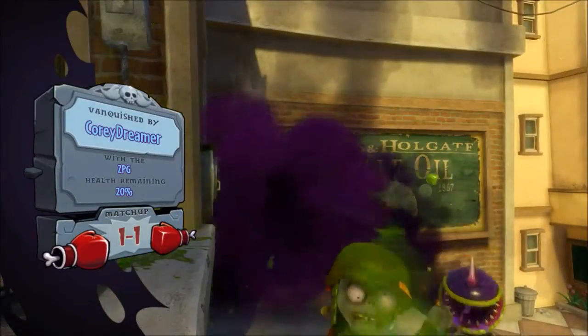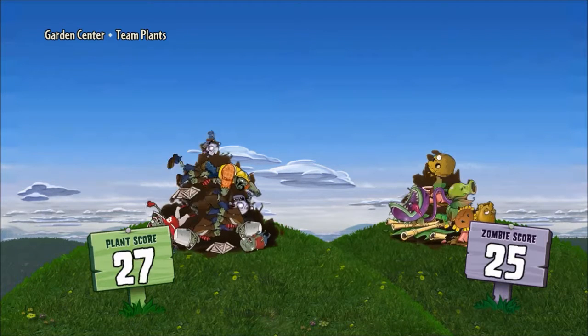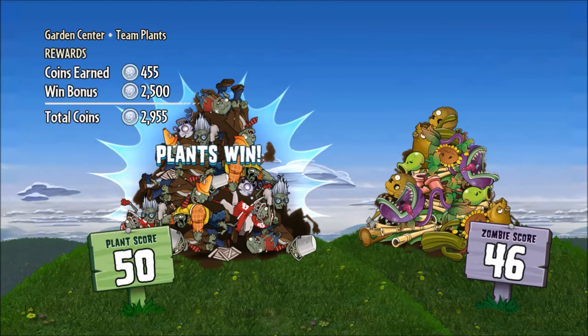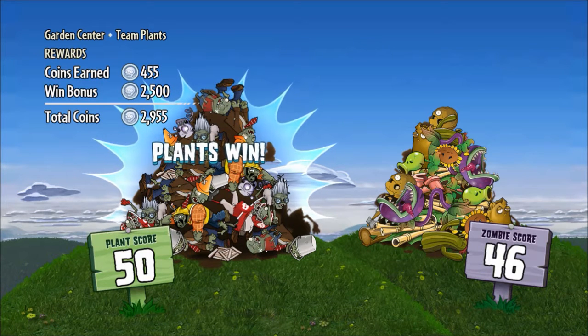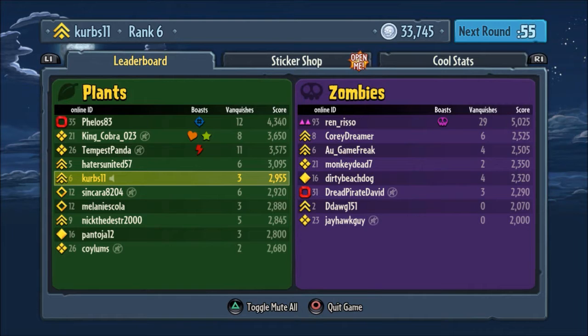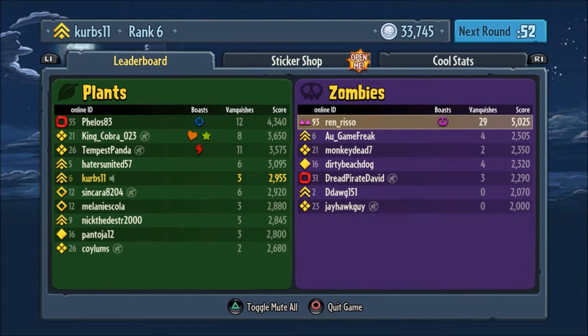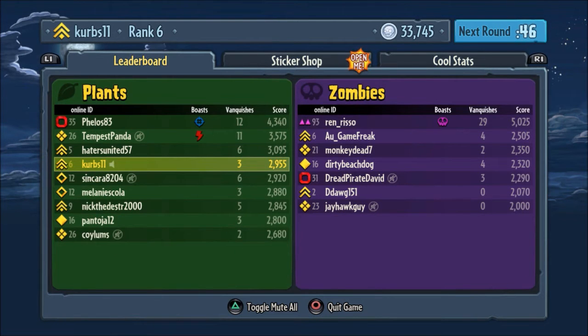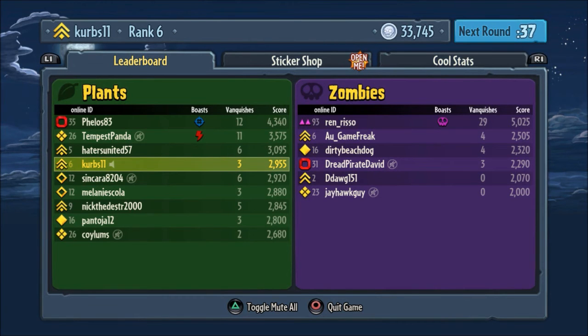20% health left — it's a very close game. Plants won, somehow. Man, that was a close game: 50 to 46. I got 3 vanquishes but finished 5th on my team, which is strange. Anyway, thank you for watching part 5 of my Plants vs Zombies Garden Warfare series. I'm glad to showcase 2 out of 3 Sunflower abilities. Stay tuned for the next episode where we tackle split-screen with the Sunflower. Thank you for watching, goodbye!